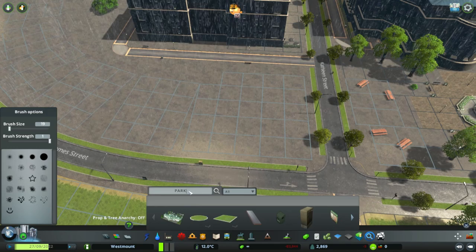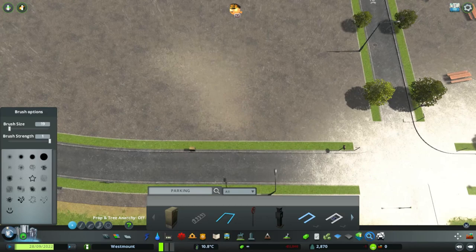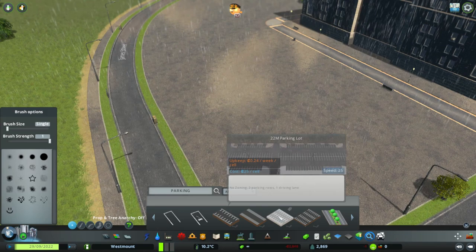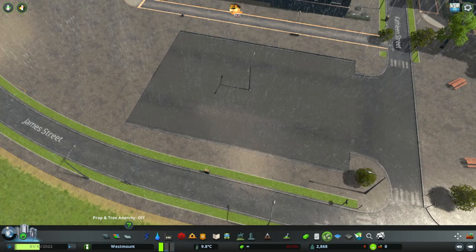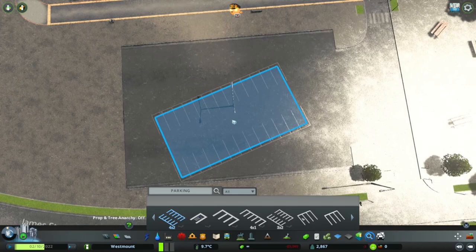Let's have a look at some parking options then. We have these ones - I don't think they'll work because they're low down. That one won't work either. Does any of them work? A couple of roads in. There we go. And then on top of that you can have your regular parking, 4x2. I'll line these up.